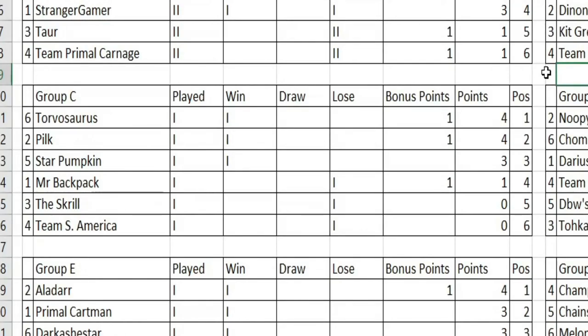Hello everybody, this is DraytonGamer back for more tournament videos and we are kicking off round two of Group C matches. In these matches we will see Torvosaurus going up against Team South America, Star Pumpkin going up against Pilk, and Mr. Backpack going up against the Skrill. Some important matches here. Let's go on with the first one, which will see Torvosaurus against Team South America.